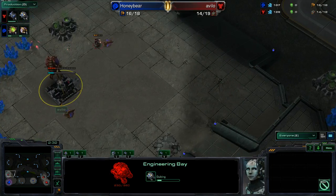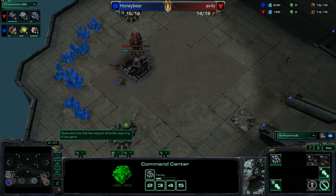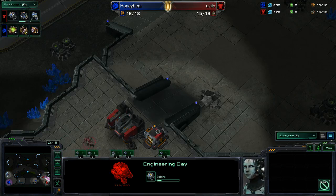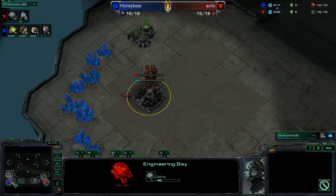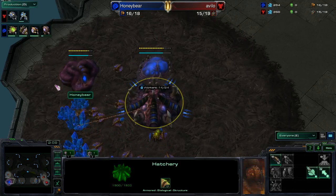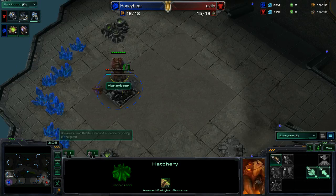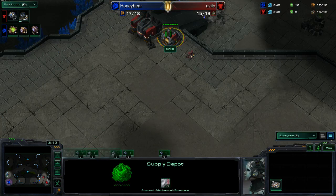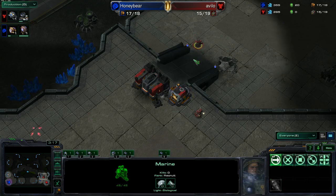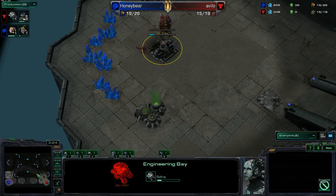Avilo is doing a nice little engineering bay block here behind his racks. It looks like he's gearing up for one-racks expand, only until last. Curious to know if he cuts the depot for a third CC again — I guess it worked out in the end, but that was an interesting selection. So gas this time from Honeybear, and of course no CC. There's a big fat engineering bay shitting all over that location. Is Avilo going to try and hold the low ground? This is pretty decent scouting information he's got here.